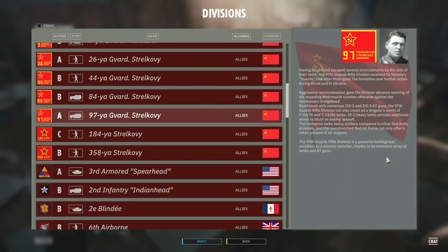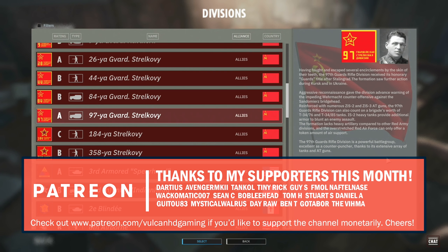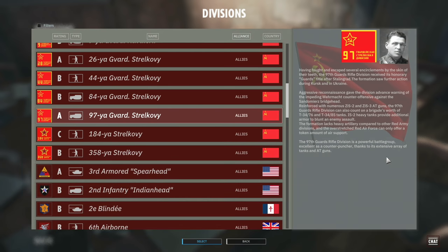Hello guys and welcome to a new Steel Division 2 video. Today I have for you a Battlegroup preview of the 97th Guards Rifles. This is the first of two new divisions available in the first Nemesis DLC, Saint-Domierge. This DLC is going to come out on the 8th of October and will be available to everybody for free if you own the game. Thumbs up to Eugen for that - awesome stuff, make sure you go get it.